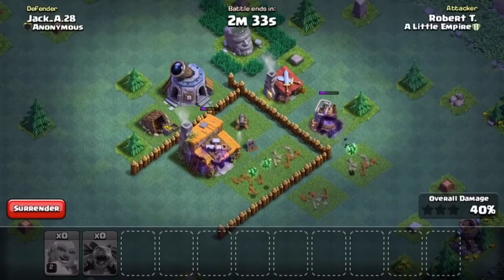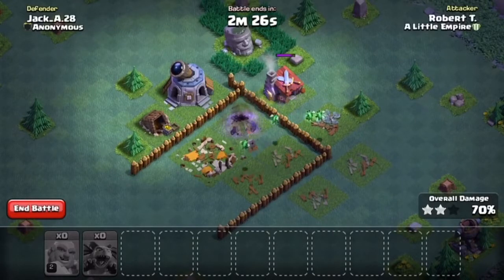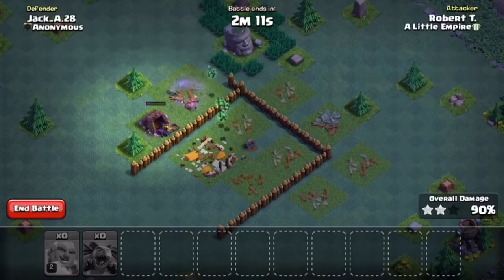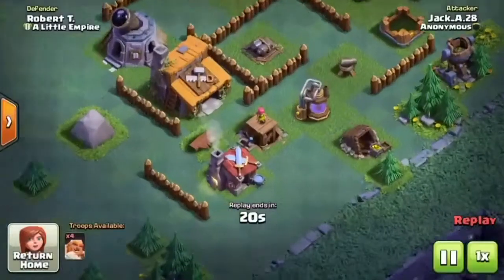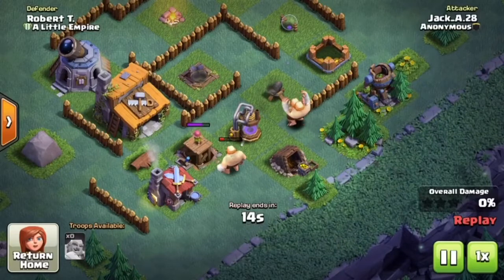Hopefully he doesn't do a good percentage on my base and we can get those trophies back. We don't want to be giving them away like we did last time. We're totally crushing it — there we go, 100%! We got a victory. He only got 9. Let's actually watch that replay — I like watching those. He attacked from there, with one giant right there.